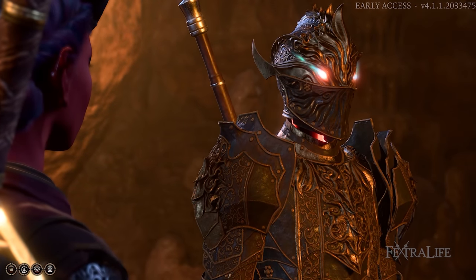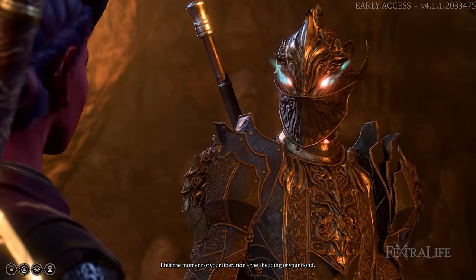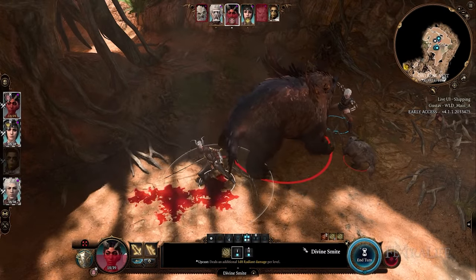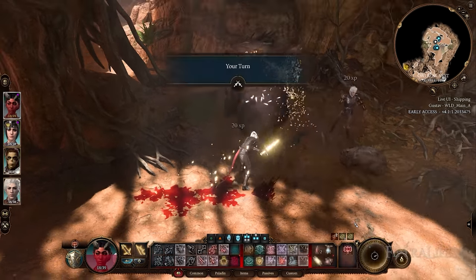In this Baldur's Gate 3 video, we're going to be talking about Update 9, which is the newest patch for Baldur's Gate 3 Early Access. It adds not only level 5 to the game, but also the Paladin class, along with UI changes, balancing fixes, and bug fixes as well.